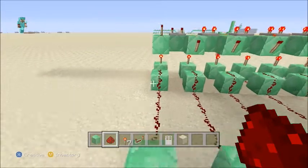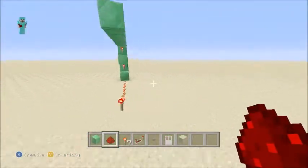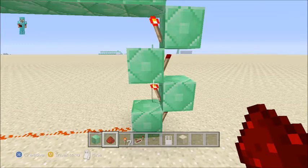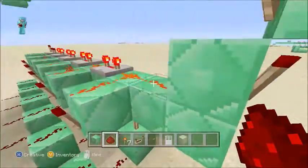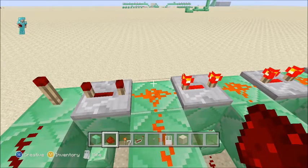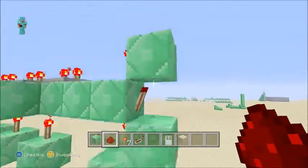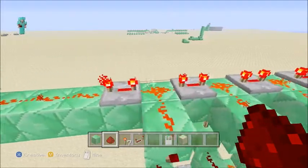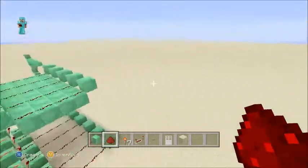You have to get the reset node right, otherwise the whole thing does not work. Over here I made a little model of how you're going to make the redstone power go up. This is the power source coming over from the reset node — once it gets here, the signal travels up and over into this, and then you invert it here. So once this loses all power, it comes and opens up this door.